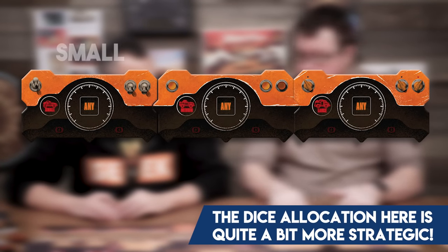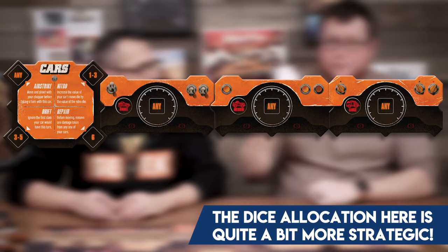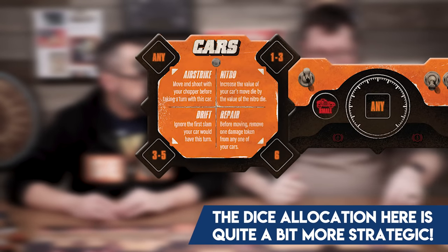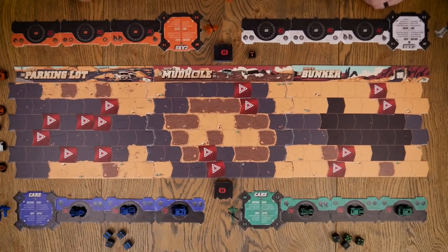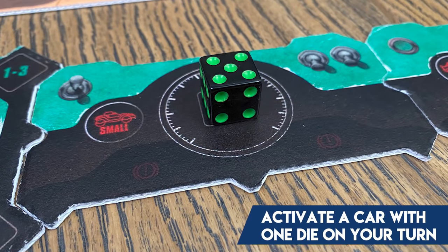You are still rolling dice, so this is still a dice-rolling game, but you get to assign your dice as you see fit. You've got four places to put your dice every round: three cars—a small, medium, and large—and a little player board that gives you special abilities like drift, nitro, airstrike, and the ability to repair broken-down cars. You roll all four dice at the beginning of every round.